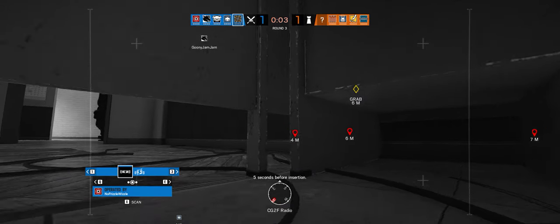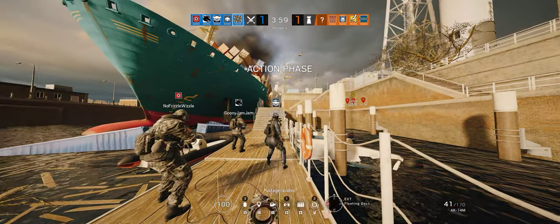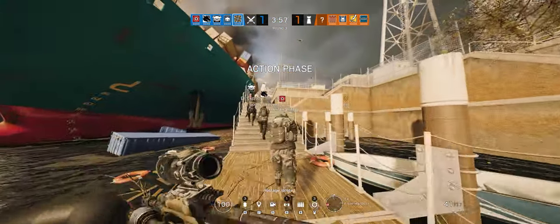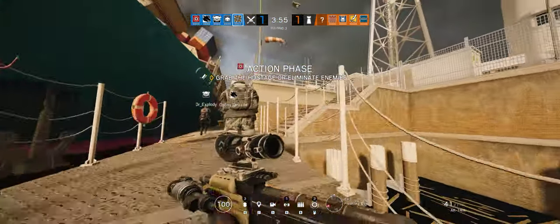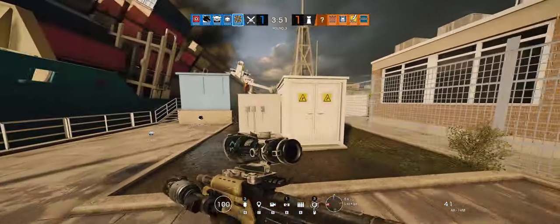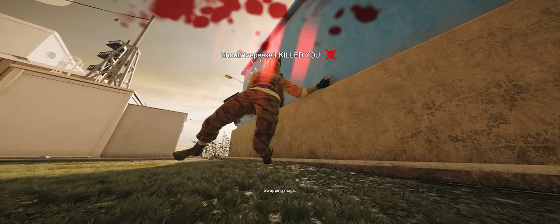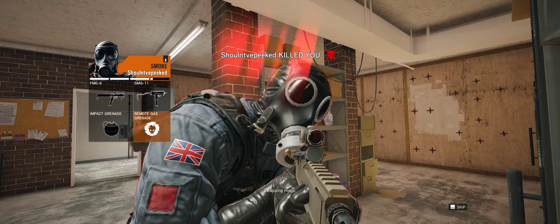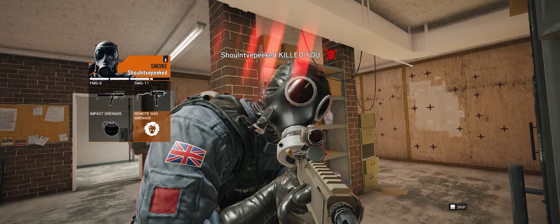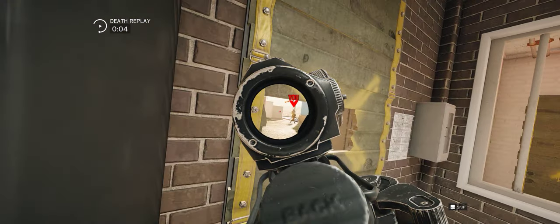They've got the artifacts room on the north side fully reinforced. Hostage located. I'll go launch the mirror jabs from the room in this place. Whoa — that was a peek from the artifacts room. Smoke in there, smoke in there.